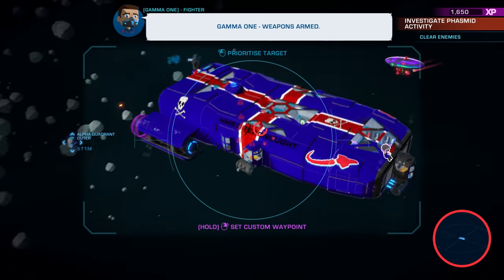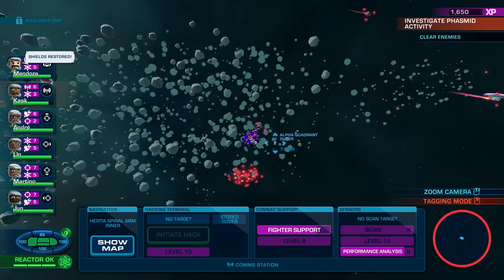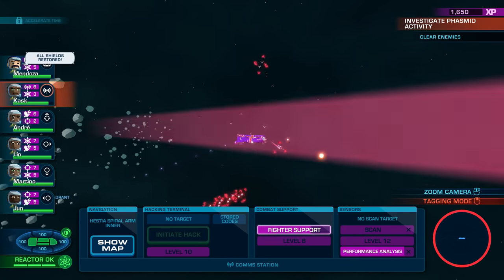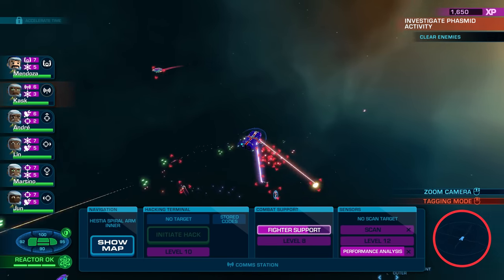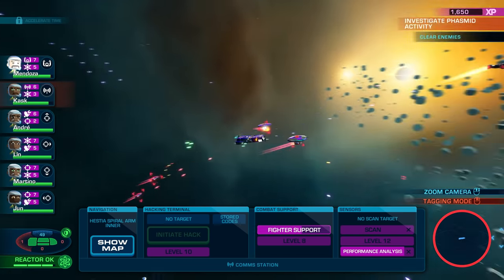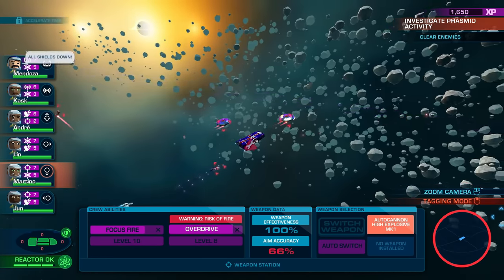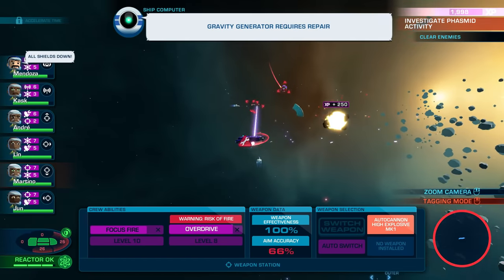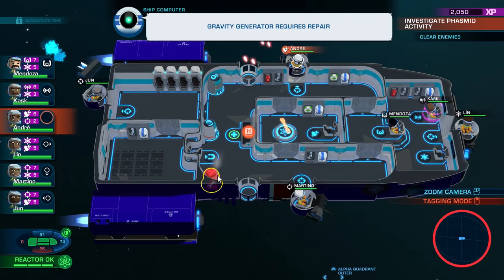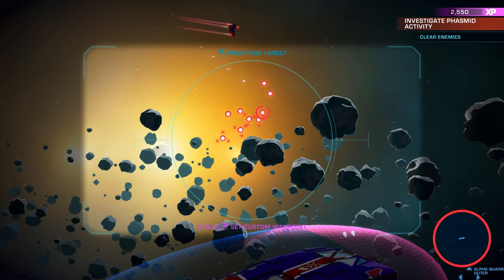My friendly escort's coming in. I'm getting pounded on all sides — all my shields are down. Getting a bit of a hammering now. I believe that's our shield generator gone down — no wait, that's our gravity generator. Gravity's gone down. I thought our shield generator was gone but no, it's gravity. Still got to tag all these enemies here.